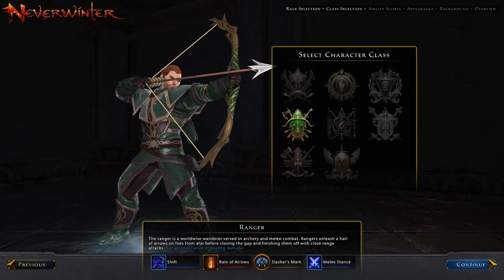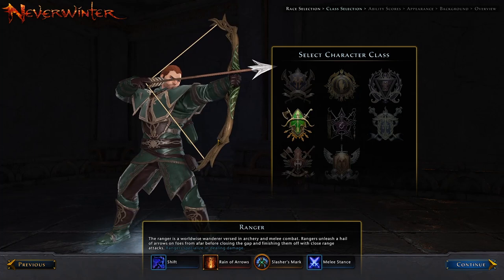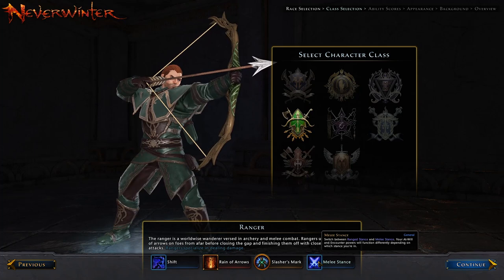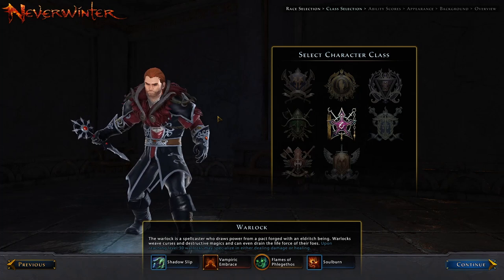The ranger is another true DPS class with two DPS paragons. This class allows you to use the bow as well as a set of knives or axes while dual wielding them. You essentially have a stance shift, switching between your ranged stance and your melee stance, gaining a whole different set of powers upon switching. There are multiple different builds: ones concentrating just on ranged, ones just on melee DPS, and others where you regularly switch between ranged and melee to deal maximum damage.